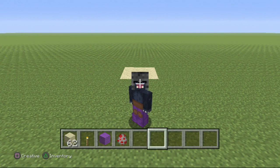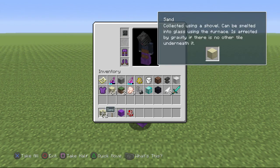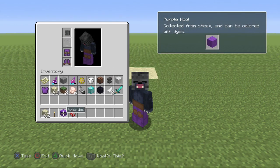Hey guys, the Purple Wither here, and in this video I'm going to be showing you how to make a chicken bomb — how cool is that! To make this chicken bomb you will need sand, that's the best way, and then you can get any other block, a torch, and obviously you need a spawn chicken egg.